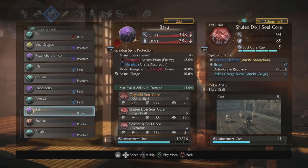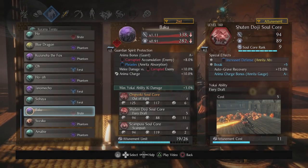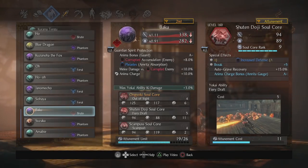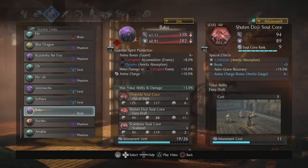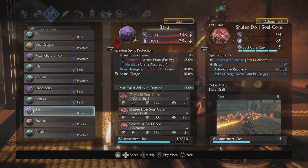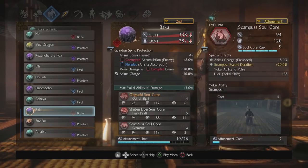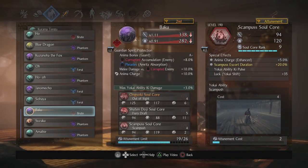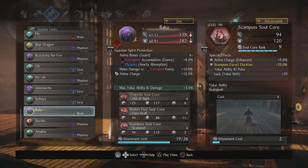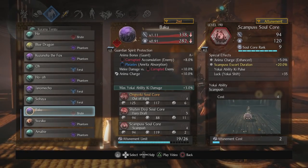Next is Shuten Doji. I like Shuten Doji especially after the buffs — it's really fast, has pretty low recovery frames, inflicts fire if I need it, and now gives two buffs. On top of increased defense and Ongyoki absorption, you can get the Pleiades and extraction. It also has the same anima charge bonus as my Ipon's Atra, and I'm hoping to get an ethereal to push that further. Last but not least, Scampus — it has a roll animation, gives me a Yokai Ability Ki Pulse, is my gap closer, and is a really speedy core. It's not to be underestimated.